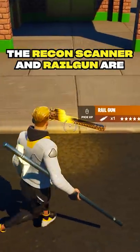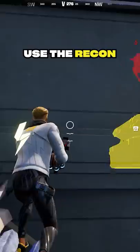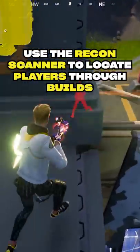The Recon Scanner and Railgun are back in Fortnite. They're only here for a week and can be found with increased spawn rates in floor and chest loot. Try using the Recon Scanner to locate players through builds and then hit them with the Railgun.